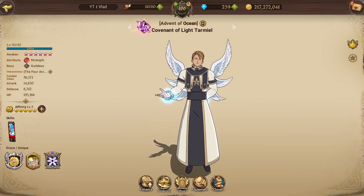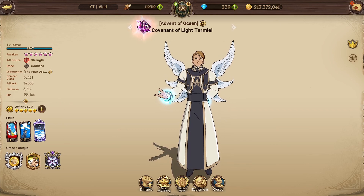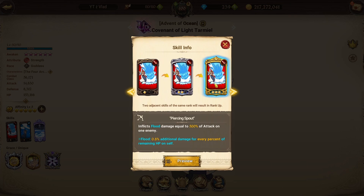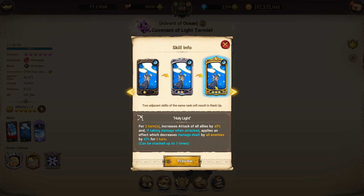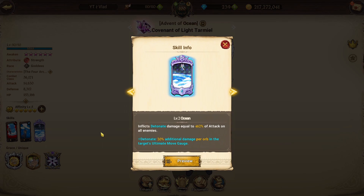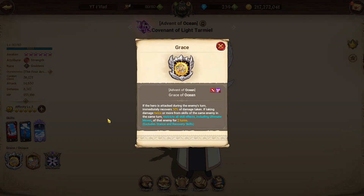Looking at the closet, we have all of his cosmetics — not a crazy amount of investment. If you guys don't know what Time Meal does: his first card inflicts flood damage equal to 500% of attack on one enemy. His second card, for two turns, increases attack of all allies by 45%, and if taking damage when attacked, applies an effect which decreases damage dealt by all enemies by 10% for one turn. His ultimate, which we have at level six, inflicts detonate damage equal to 462% of attack on all enemies.